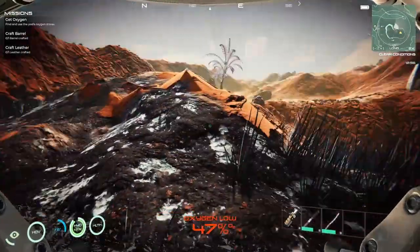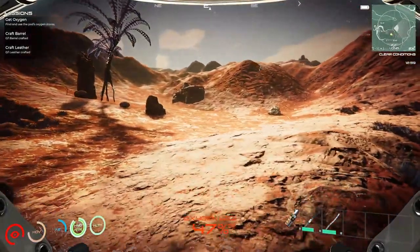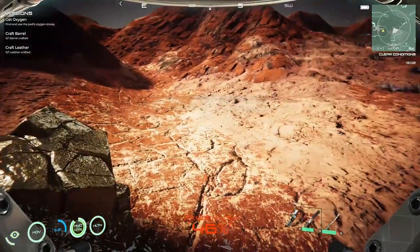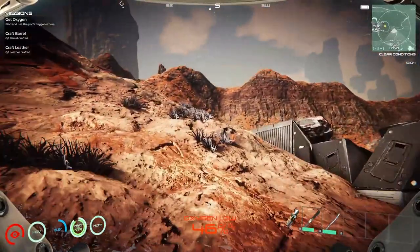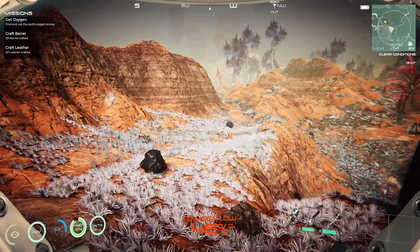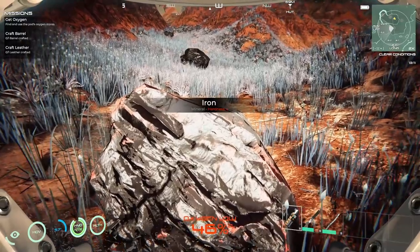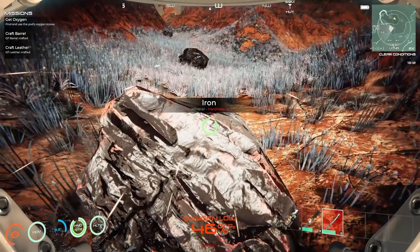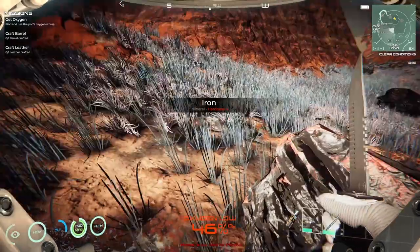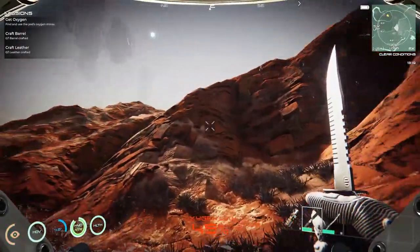Okay, we're just going to head that way. There's aluminum around here, maybe. That's gold. How about that? That's iron. Nothing's coming off that. Too hard for that one too. Is that iron too? Yep. Aluminum should be softer. I might be able to use this tool.